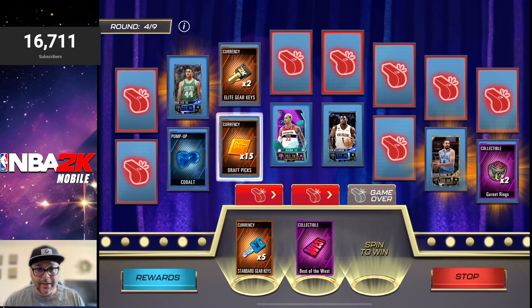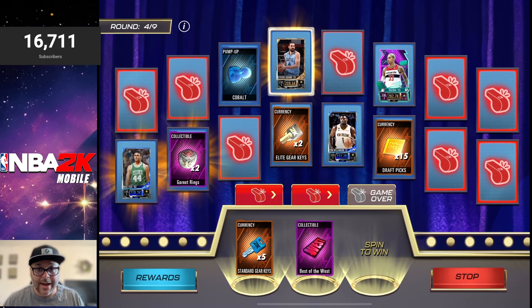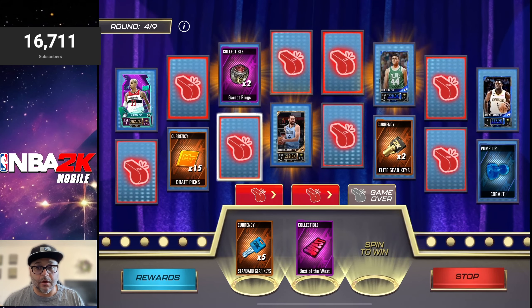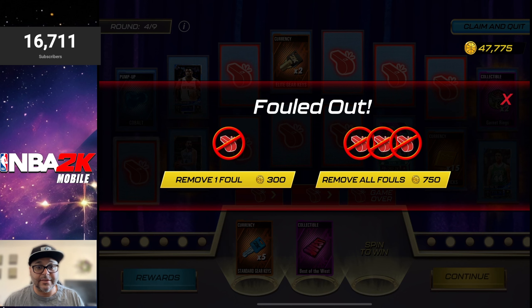I don't want to play the ad right now, but if we get another foul I might just do it. More than likely it'll be an ad for like the Courtside Pass — if you're not sure if you should get it, it's definitely a lot of value there. There's also another ad for the new 2K game called NFL 2K Playmakers, made by the same company that makes NBA 2K Mobile. If you like card games and you're into the NFL, it's a pretty good one to add to your lineup.